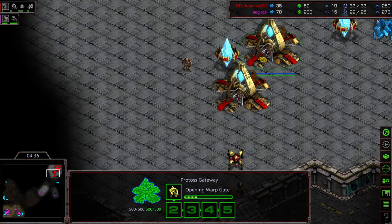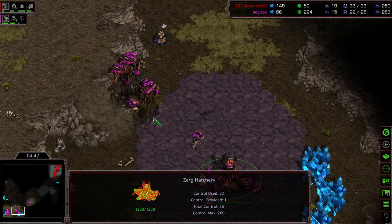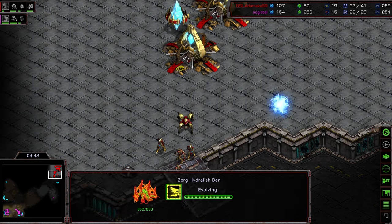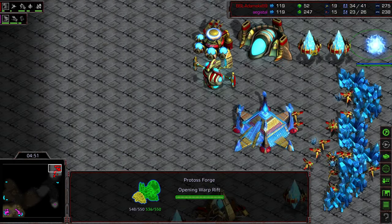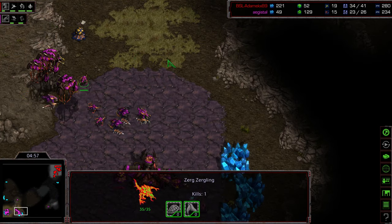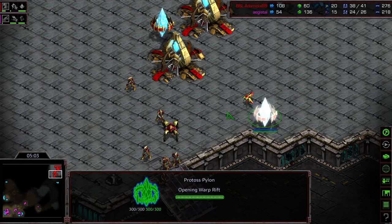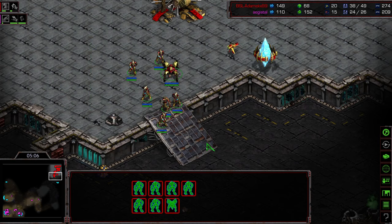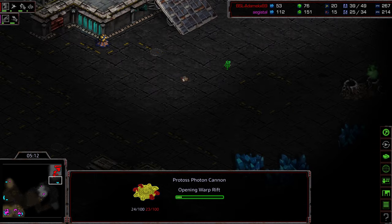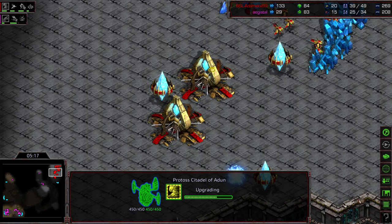It's going to be a single Dragoon with Zealots at this stage. The question is, when does he move out — is he just going to wait for Zealot leg speed? To counter this, I feel like Agistil could plop a single Sunken Colony, or maybe just SimCity the front door with something — maybe an additional hatchery — and then just drone pump a little bit. Because Adame is just now getting a cannon on the high ground, not even at the natural. He's going to be sitting at one base for quite some time. Looks like he is going to wait for that Zealot leg speed before he decides to move out.